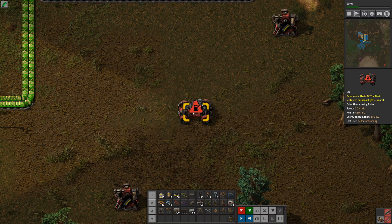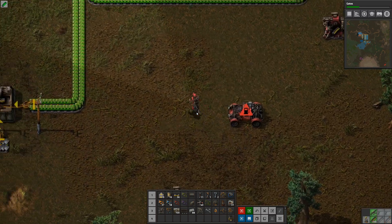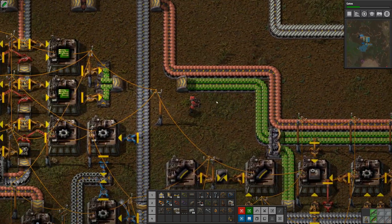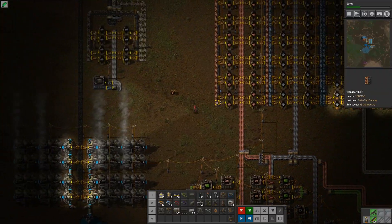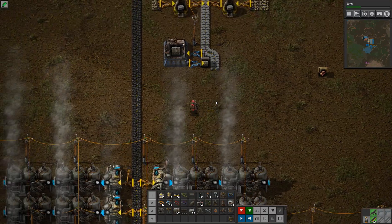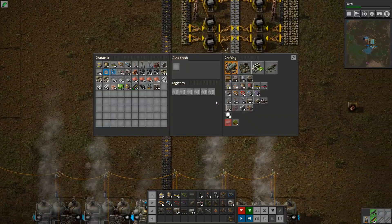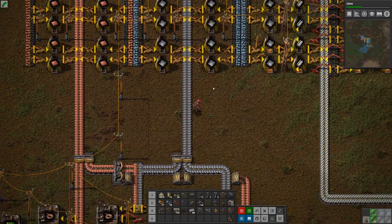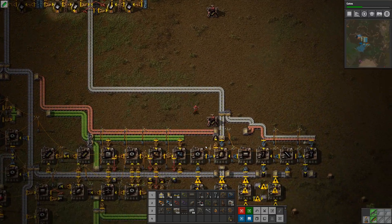I'm not going to use wood - that would run out way too quick. So we are going to pick up some coal. There you go, that should be enough. 143 coal - that's more than I need probably.